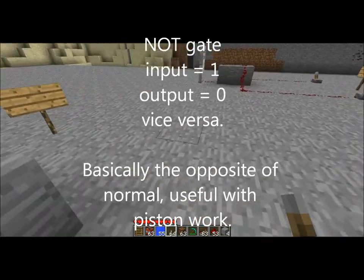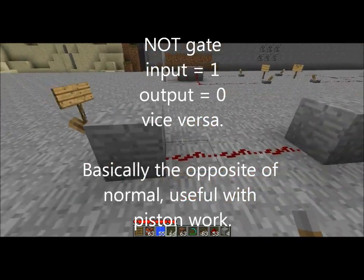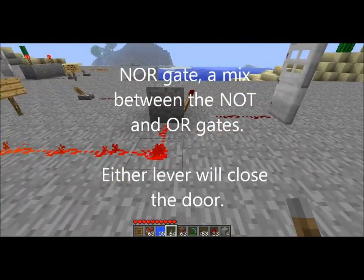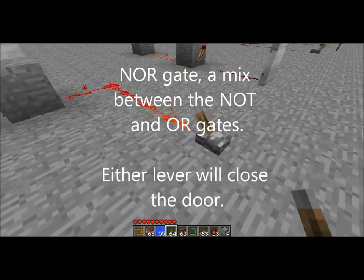Basically the input equals one and the output equals zero, and vice versa — basically the opposite of normal. Next is the NOR gate, which is a mix between the NOT and the OR gate. Each lever will close the door.